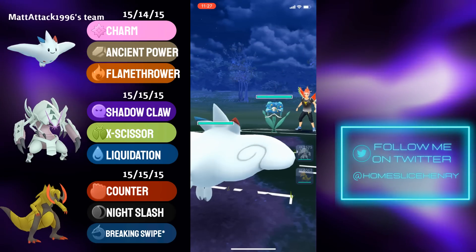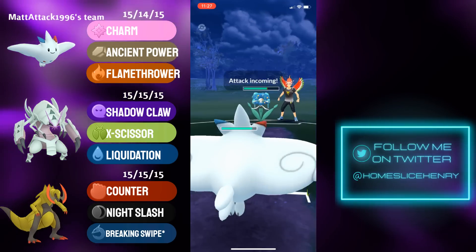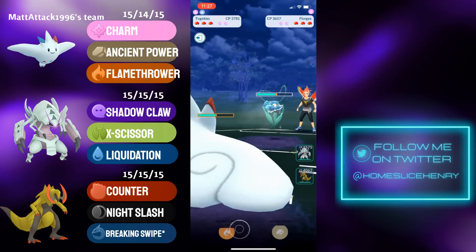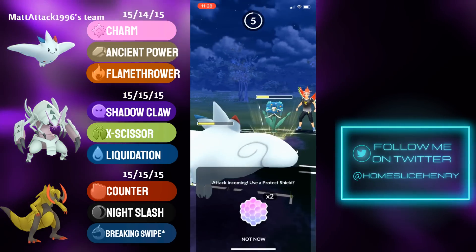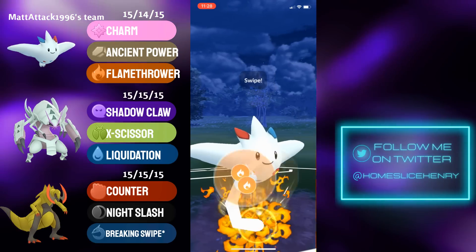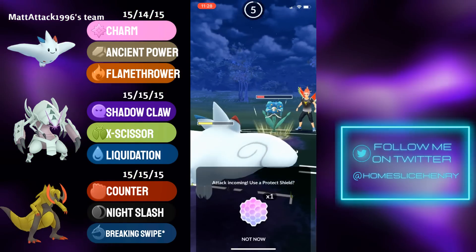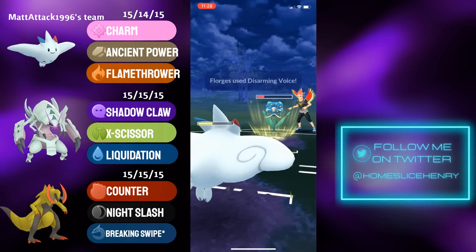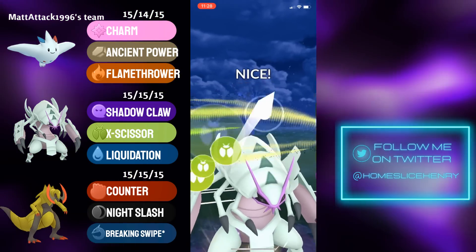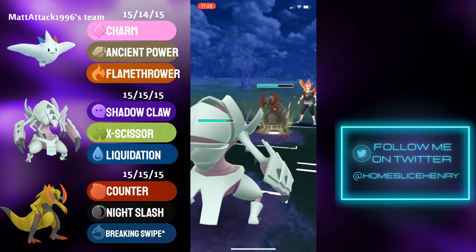We've got a battle of Fairy types in the next game — Togekiss versus Florges. Florges does typically have the upper hand in this matchup due to the fact that it can generate incredibly fast energy with Fairy Wind, whereas Togekiss is very reliant on its fast move pressure, and against a bulky Pokemon like Florges, that's not necessarily the best strategy. Florges massively over-farms and throws on perfect timing just before the Flamethrower is reached. We see a shield of the Disarming Voice. Togekiss goes for the kill shot with Flamethrower — they shield it. Disarming Voice will not KO; the opponent would have to throw a Moonblast. Disarming Voice connects, we see a pivot into Galissapod, and Galissapod is met with Haxorus. Galissapod fires off the early X-Scissor, as Haxorus with Breaking Swipe is going to debuff the damage Galissapod can do in the future.